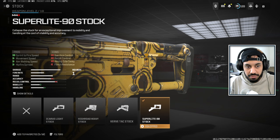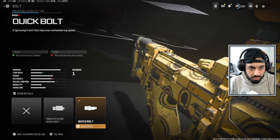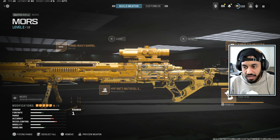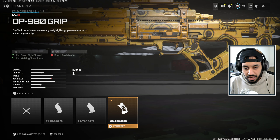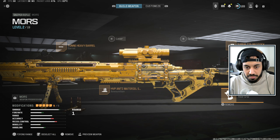The Super Light Stock helps with aim-down-sight speed, aim-walking speed, and overall movement stats. Quick Bolt helps with rechambering speed, and the OP980 Grip also helps with aim-down-sight speed. That is the complete build for the Mors.